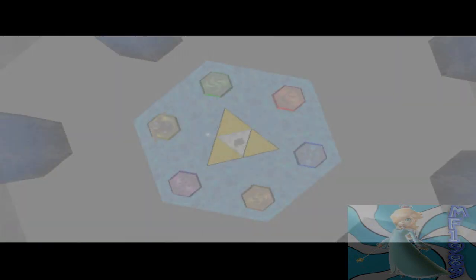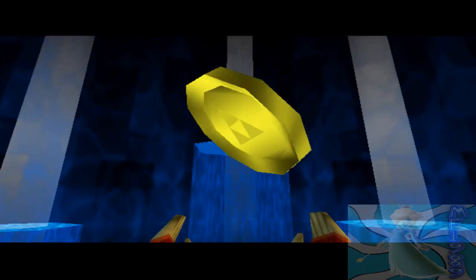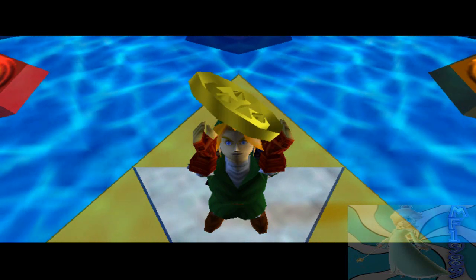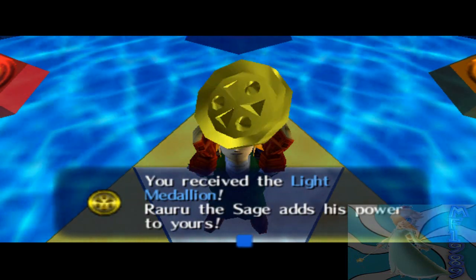That was a lot of reading. And we freely get the first medallion. 'You received the Light Medallion, Rauru — the sages add their power to yours. Find the other sages and save Hyrule.' And we'll actually end it here. Until next time — we'll see you guys next time.